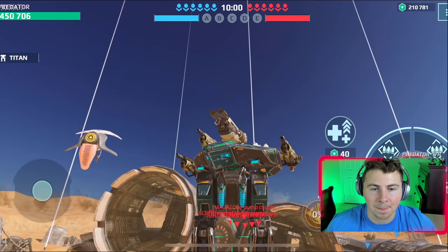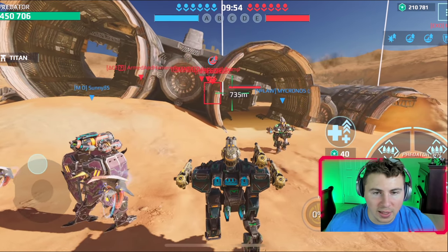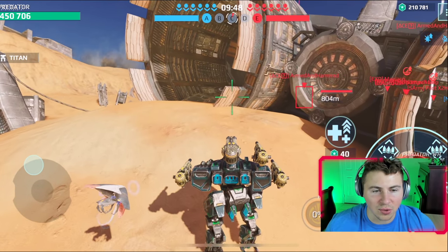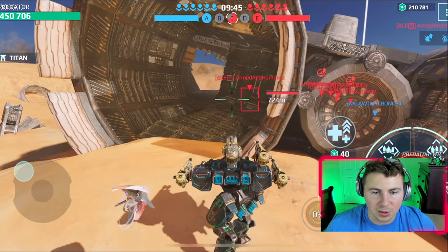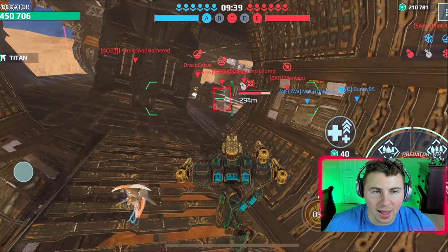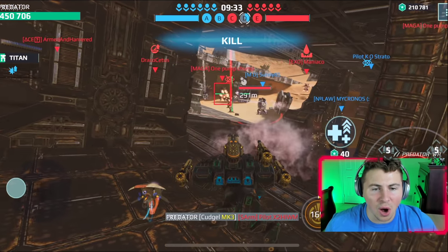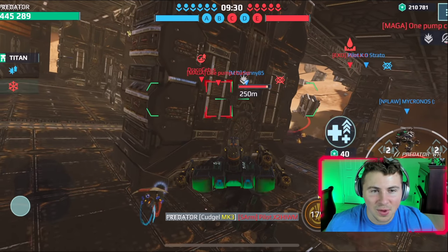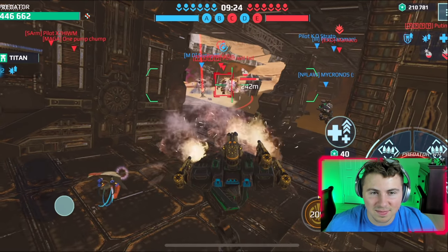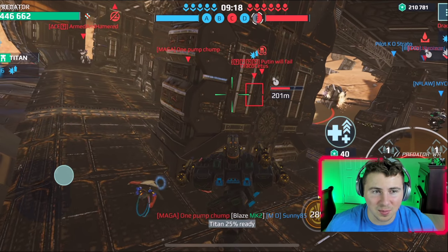Okay, we're here on Dreadnought, dropping the Leo first, going straight for the center beacon. I really like this skin on the Leo — the Hunter skin is a nice clean look. People's names in these games are hilarious — 'Armed and Hammered' on the other team. We just smoked that guy so fast. Man, look at the range on these weapons — for shotgun weapons they're dealing pretty good damage.